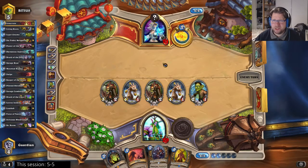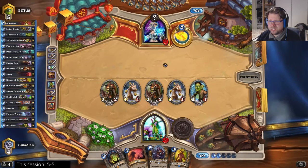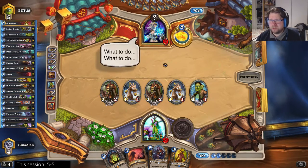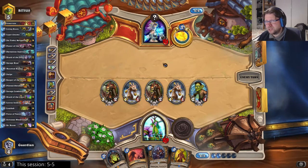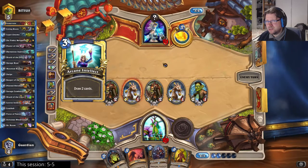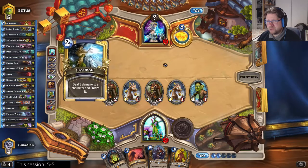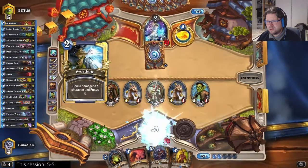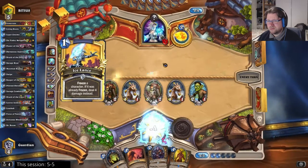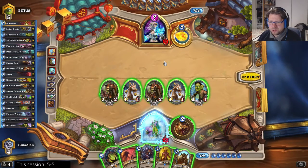I guess he doesn't have Blizzard then. Doomsayer Frost Nova — then I would silence the Doomsayer with the Keeper. Just play Tauntsayer — he might be contemplating just playing Tauntsayer. Tauntsayer is so powerful, I basically have to remove it if he has it. He might contemplate playing just Doomsayer without Frost Nova. Or does he have so much burst in hand that he thinks he's going to be able to kill me with just that?